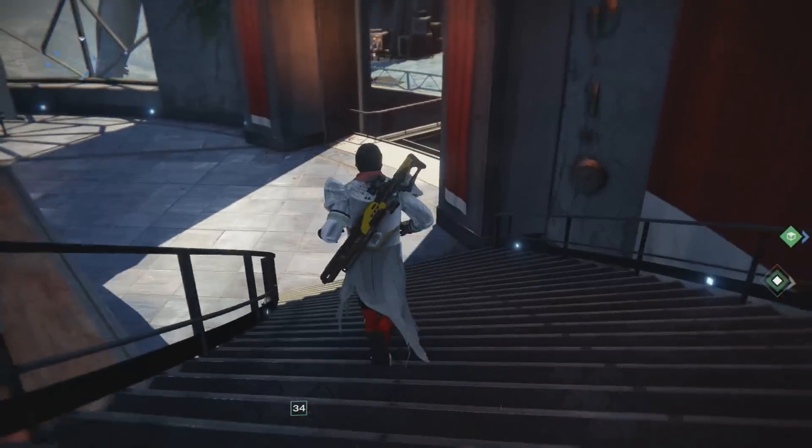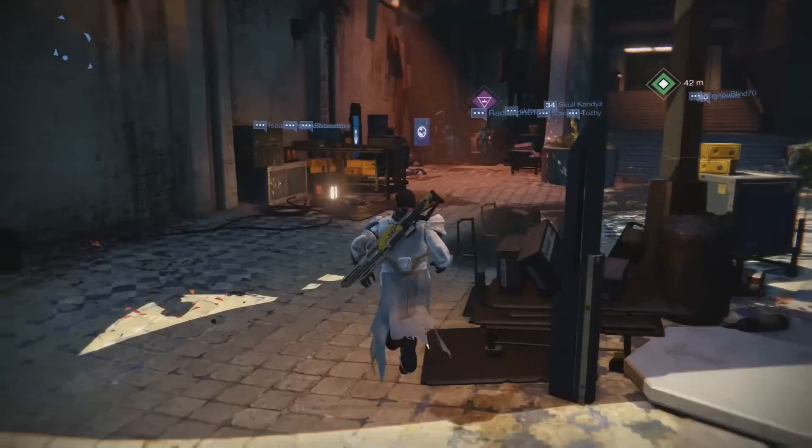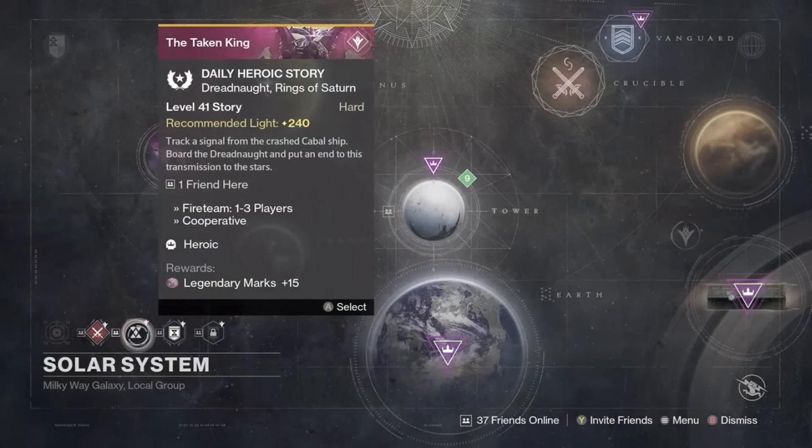The only problem is you have to get level 40, so make sure you do get level 40 as fast as possible. You can do that by playing the campaign and completing a whole bunch of bounties. Now once you are level 40, the first two things I recommend are your daily heroic story and your daily crucible match. These both give you 15 legendary marks each, and you can do this every day — that's 30 legendary marks.